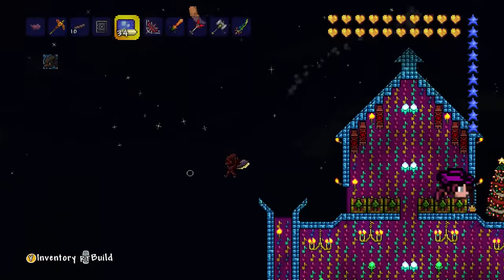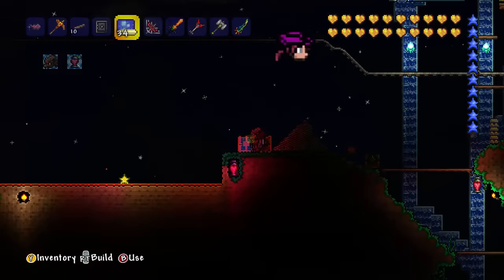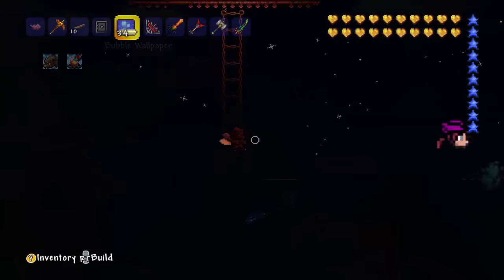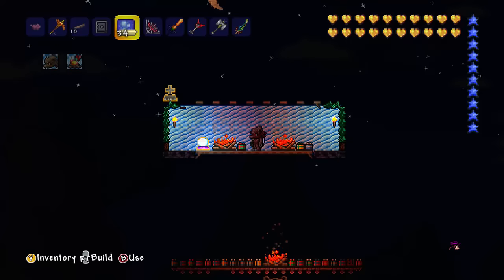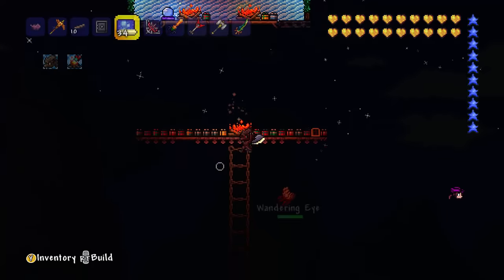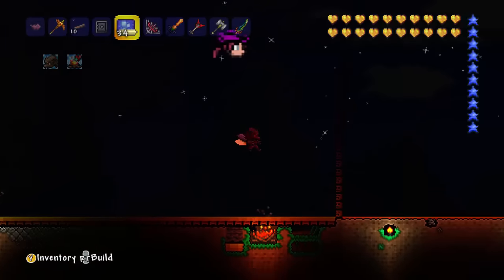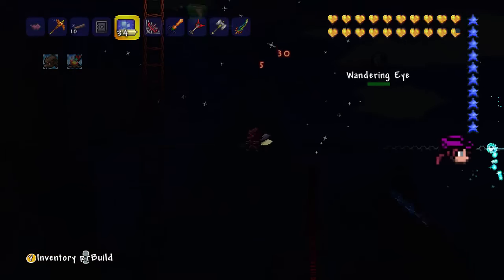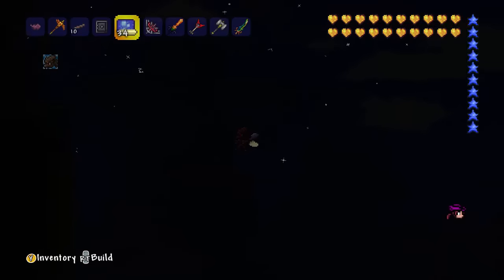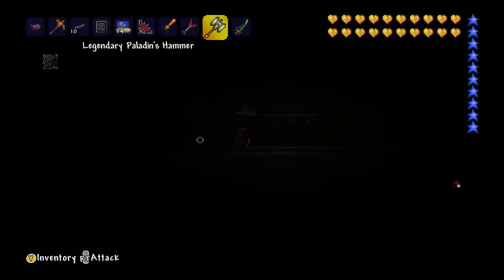The decoration is nice, the buildings are nice, it's got a rainbow brick house there. One thing that did interest me is that he does have a minecart — I think it's like a roller coaster. If we follow the tracks down, right here he's got an arena farm where you can fight the pumpkin moon, frost moon and stuff like that. It's got traps and also lava, so things burn, but items won't burn because it's only one layer of lava.